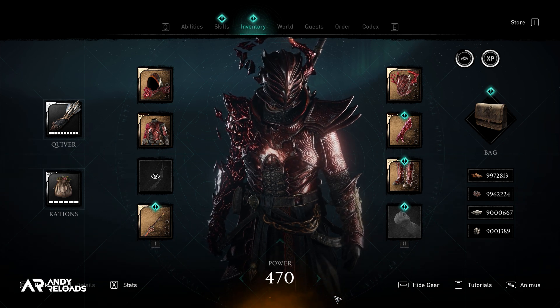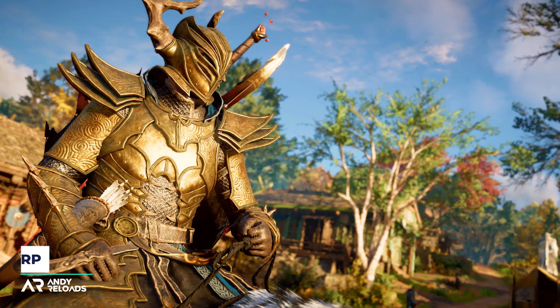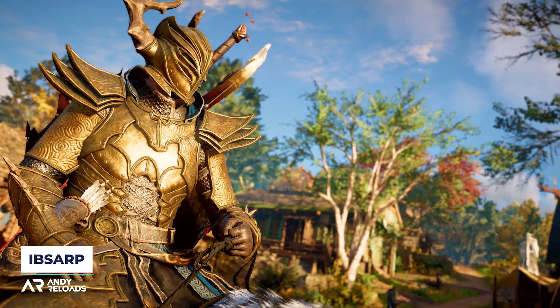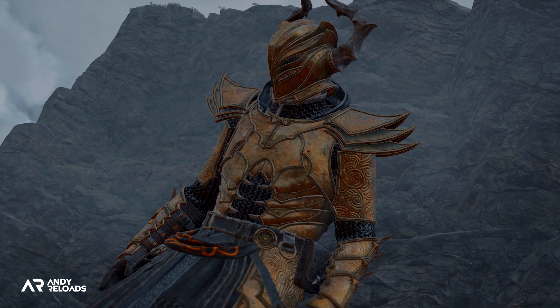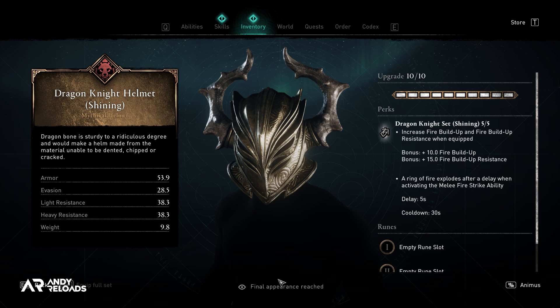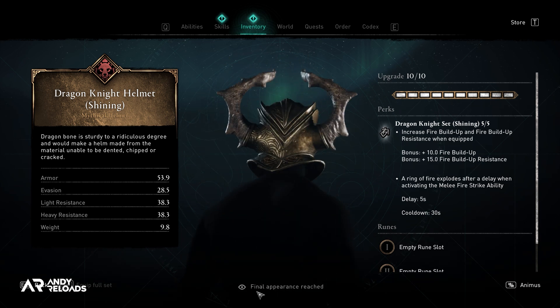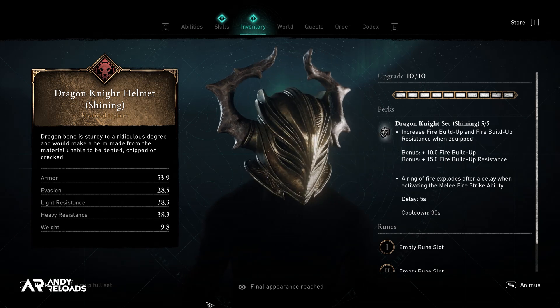We've also got the more fanciful version called the Blood Dragon Knight armor set. But let's take a perusal at the Shining set first. It's supposedly crafted from the fangs of dragons, and I'd go so far to say that it looks like an armor set from the Dark Souls games or even Skyrim — particularly the helmet with those dragon horns ominously protruding from the back of the head.